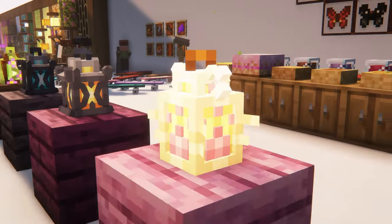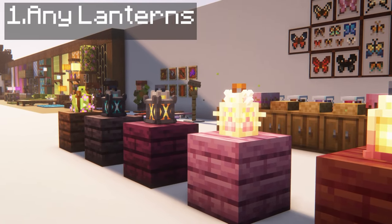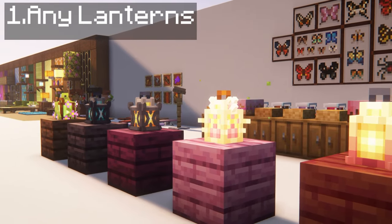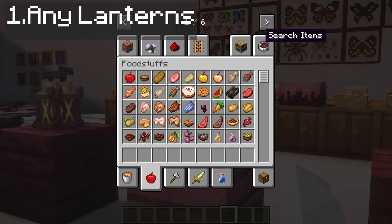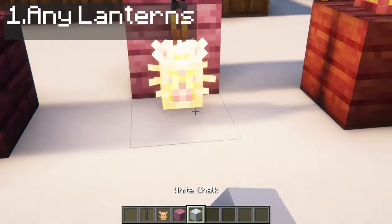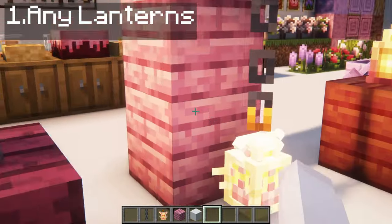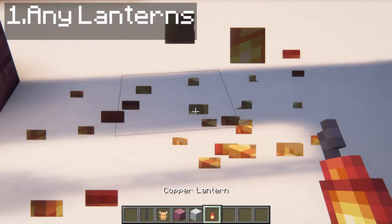The first mod I want to review is the Any Lanterns mod. It basically adds five lanterns with special 3D models and small interesting features. I love that you can also connect them to chains like the default chains we have in vanilla. It's the opposite actually — you put the chain first and then the lantern, and it will connect.